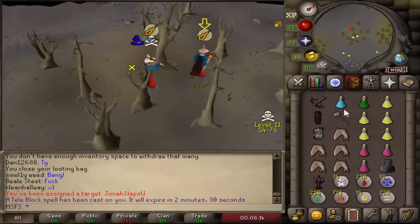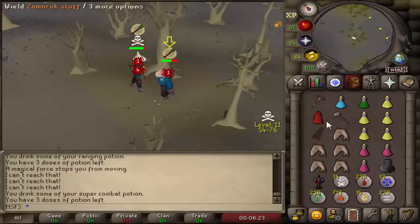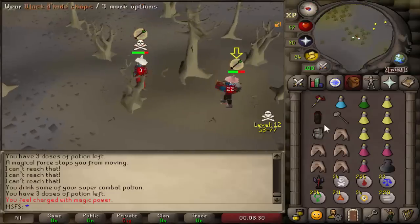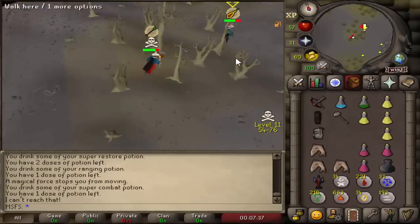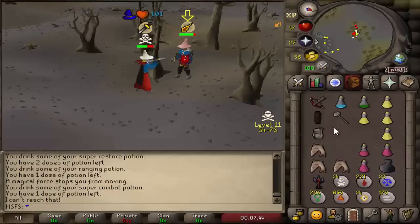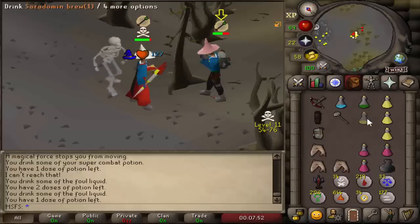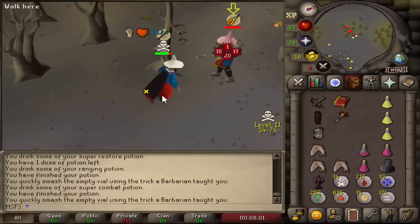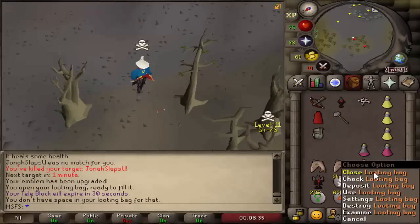Another fight — we get a teleport block, go for bolts, catch an entangle, and work through the fight. He's not even skulled but we don't really care at this point. We freeze, refreeze, and get the kill. We grab his emblem and move on to tier three. Basically a 300k loot with the emblem included — good fight.